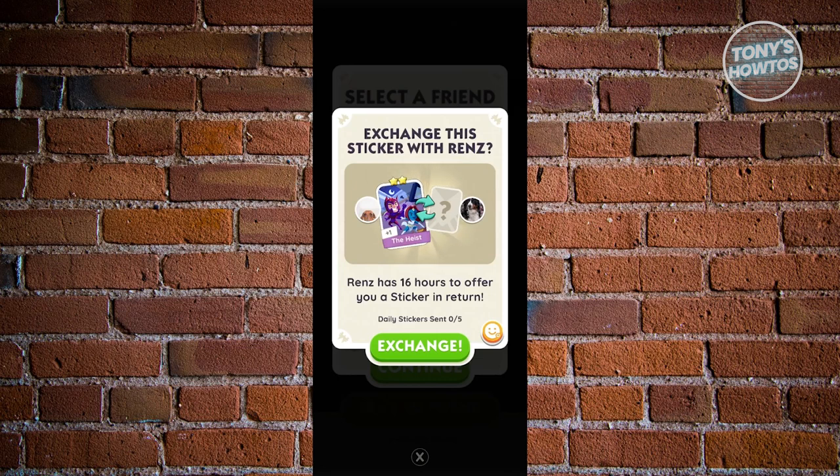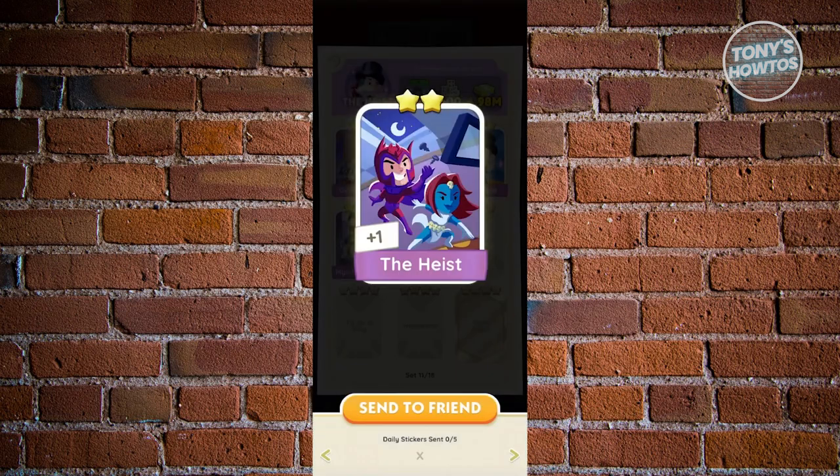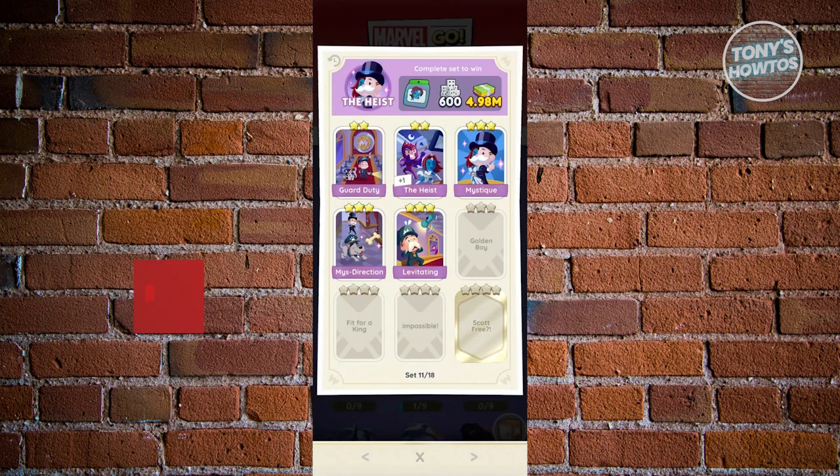I recommend you to first not do the exchange as long as, for example, you haven't paid for it yet. Don't do the exchange yet. Once you're sure they've paid, go ahead and click on exchange, and you should now be able to send that sticker. That's about it. If you found this video helpful, hit the like and subscribe button and watch our next video.